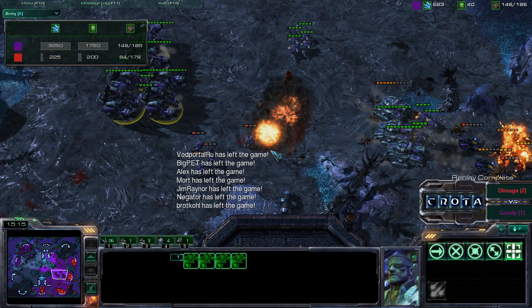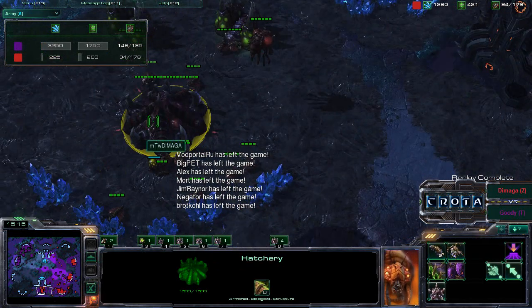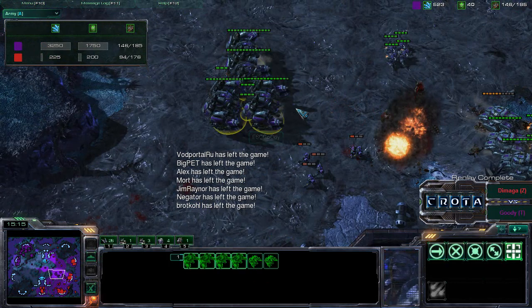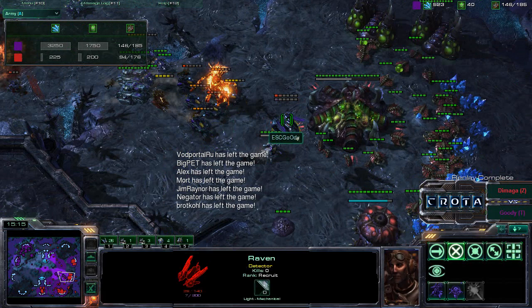Daimaga says GG, getting stomped on Shakura's Plateau — normally a Zerg-favored map. Daimaga had a stronger economy harvesting at 2000 minerals a minute, but powered drone just a little too long and couldn't get a strong enough army to defend. The siege tanks, hellions, and Thors all with 1-0 upgrades proved decisive. If the Raven had Point Defense Drone, it would have absorbed mutalisk glaive worm attacks — adding roughly 180 hit points plus ongoing absorption. Thanks for watching this 1v1 replay between Daimaga and Goody on Shakura's Plateau.